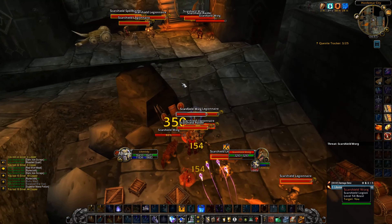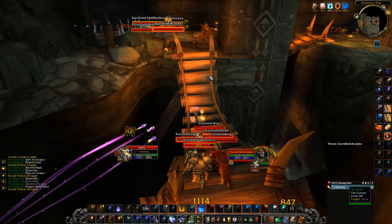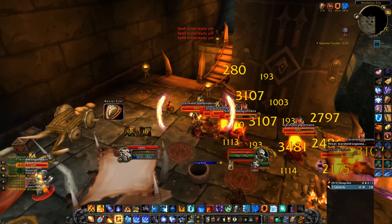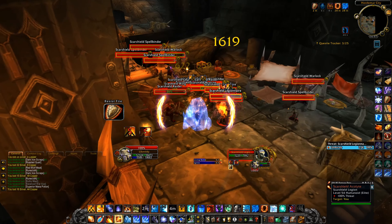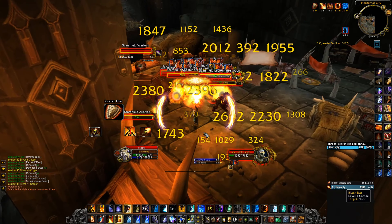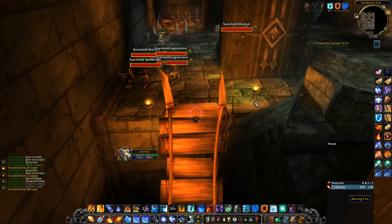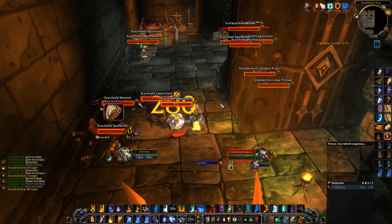This is the first bigger pull that I'm doing. I pull them all, go over to this side, pull the corner pack, and then I get rooted here — might as well block them because you don't really need block on any of the pulls in here. Then you go out and do your AoE: you use Dragon's Breath, Flamestrike proc, Blast, Blast Wave, and Flamestrike — that's basically the standard rotation.